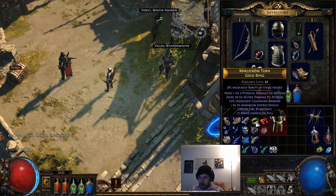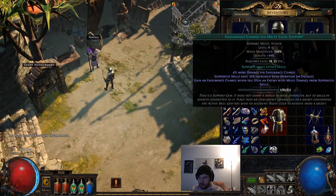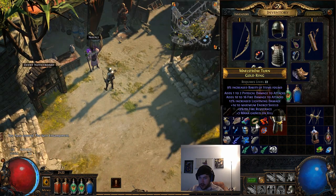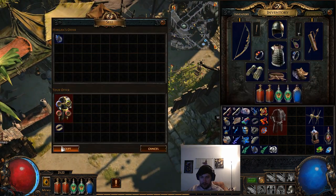I found a ring - it's got some physical damage and a lot of fire damage - but I'm just going to sell it since I like what we have a little bit better.